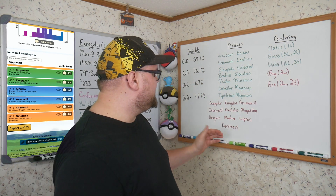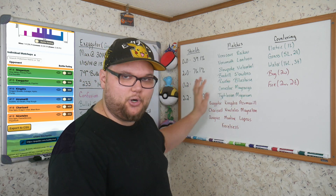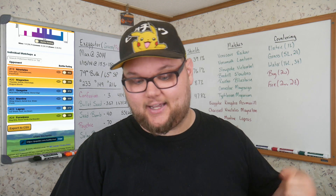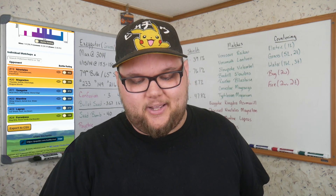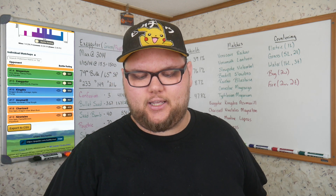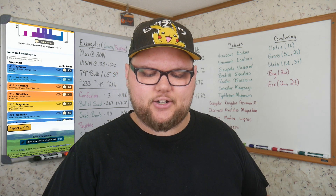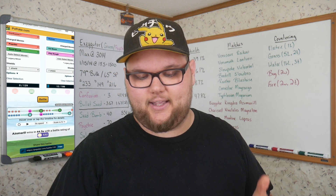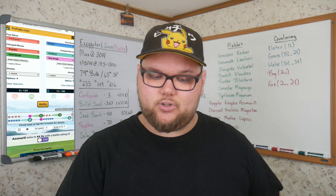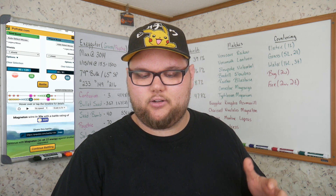We tie up against ourselves — Exeggutor versus Exeggutor — and Kingdra is our other tie, so considering we'd faint I count those as losses. Our actual losses are: Azumarill, Charizard, Ninetales, Magneton, Quagsire, Mantine, Lapras, and Forretress. A lot of these are understandable. Charizard and Ninetales make sense. Azumarill is a bit weird — it's as tanky as ever and can hit us for super effective damage with Ice Beam. Magneton pushes decent Magnet Bomb damage despite resisted coverage on both sides.